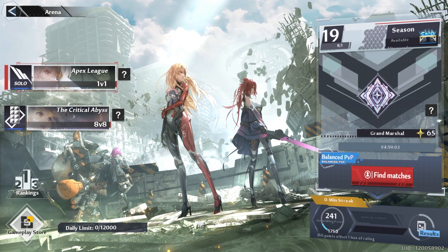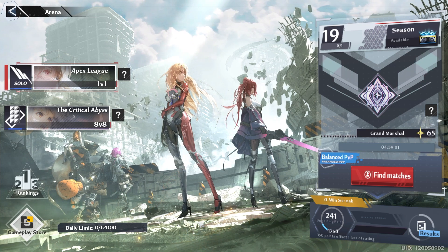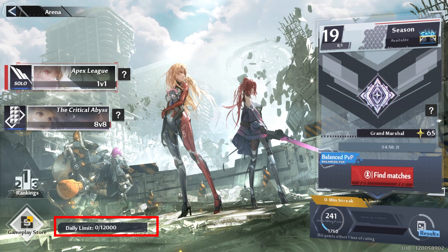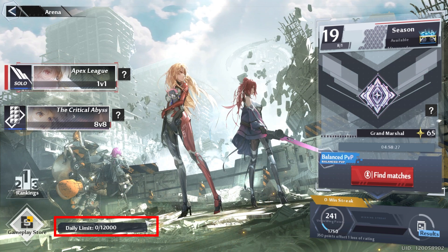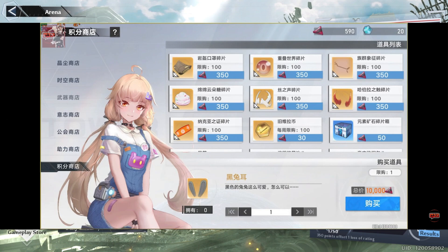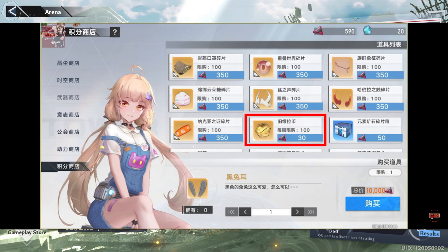Arena: if you want to reach Grand Marshal, you may want to put a couple hours in each day. Don't forget about the daily limit of 2,000 — at the end of the week that's 14,000 — where you can get critical points, which you can use to buy accessories and old Vera coins in patch 3.2. So you may want to start farming them now.